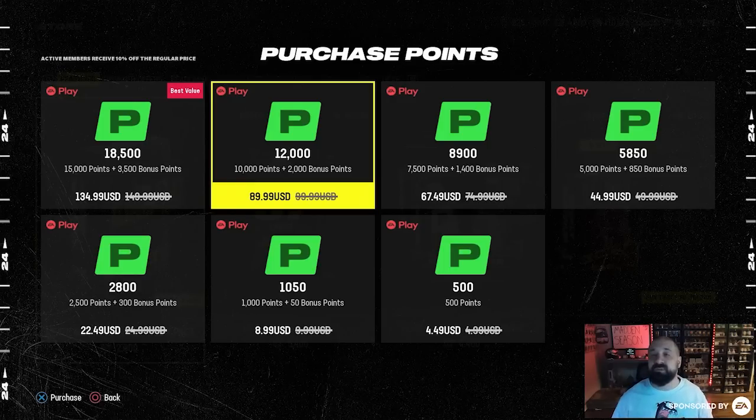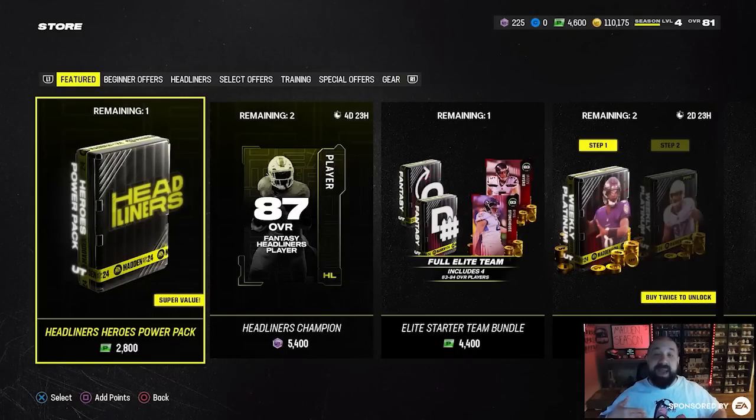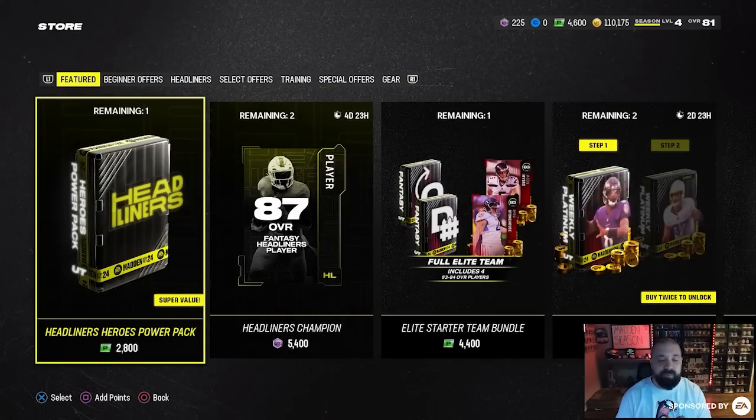That Platinum Elite Bundle should get you started on making coins — I made over 700,000 off of it, though I have heard others had worse luck, so take that for what it's worth. If you're no-money-spent, don't listen to what I just said. I don't really encourage spending money on that scenario, but it is an option. If you strictly want to spend just the 4,600 Madden Points, here's what I recommend.